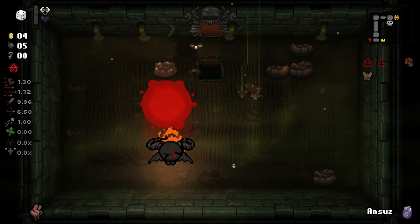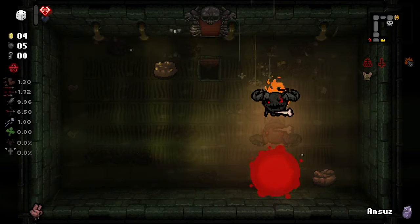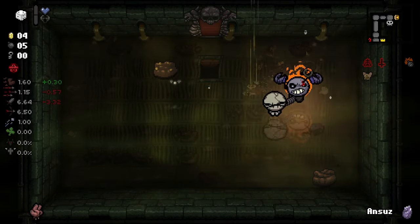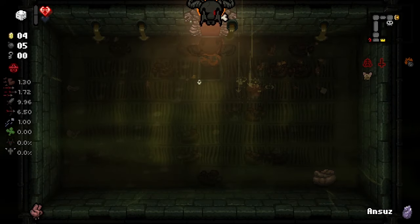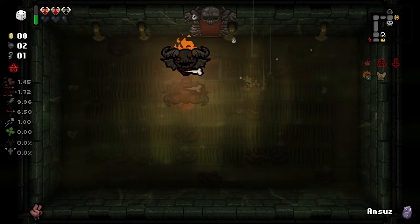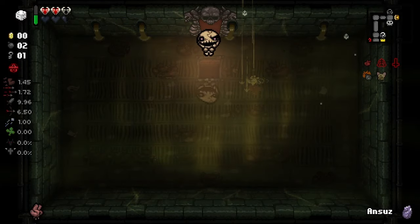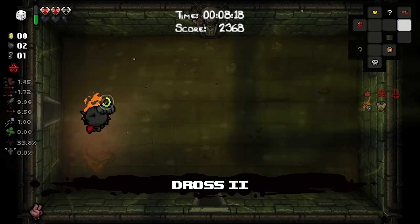Craziest play you'll see all week - no one's touching that! I definitely should have taken the soul heart but we have Brimstone now. Look how sick I look, I look so cool. I could just use the Brimstone here - that worked out really well. I just need a little bit of health. We got Brimstone on this floor, Cricket's Head on the last floor - I think we're doing just fine.